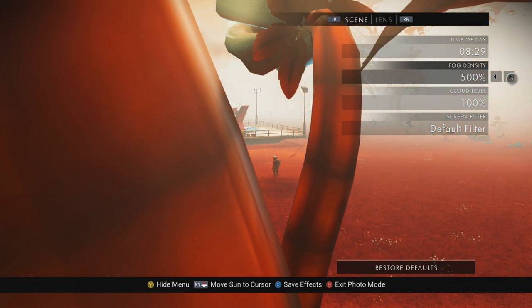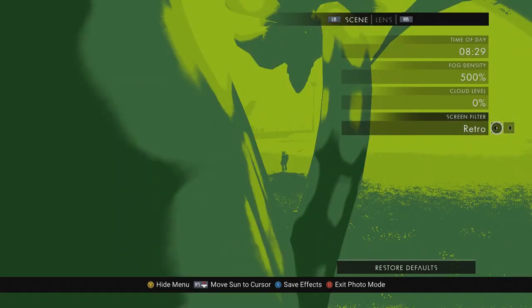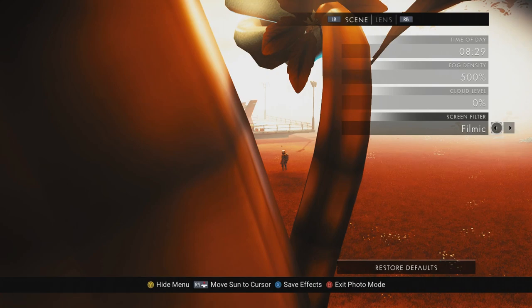Cloud Level is supposed to change the amount of clouds in the sky, but for whatever reason after the update this hasn't affected anything in any scene I've taken photos in. The last option on this page is a list of filters — some are extreme and others add a different kind of look to the atmosphere. I don't normally use filters, but I really like how Filmic is turning out.